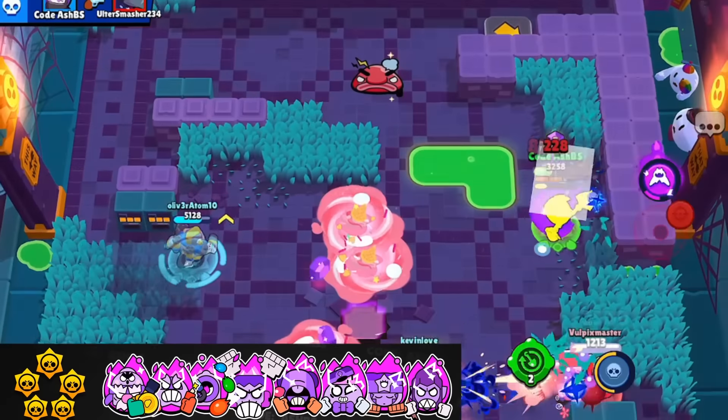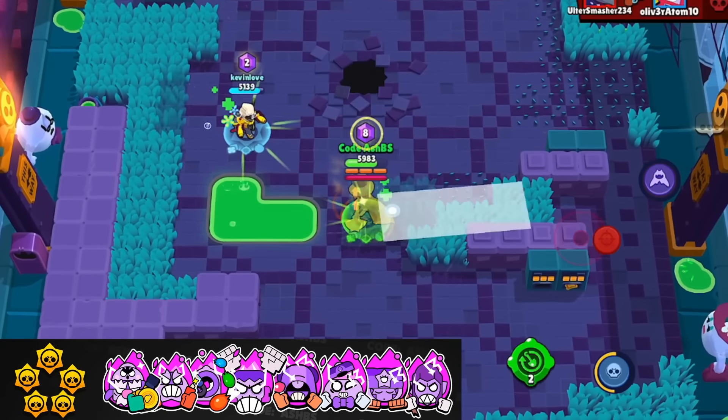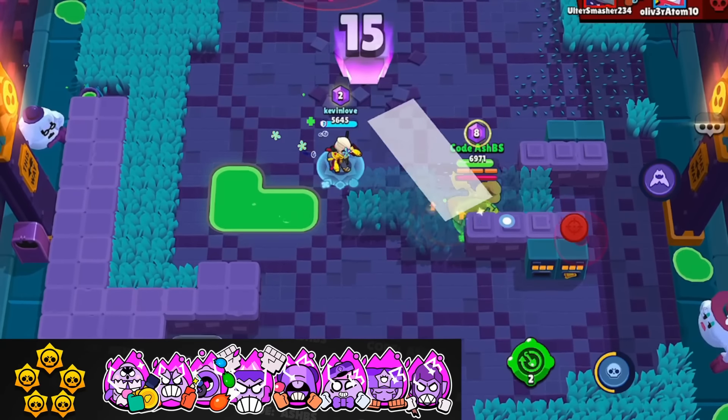And finally, for the best of the best, the five-star hypercharges. These are at five stars because of how insane they are and how difficult it is to stop these brawlers when they have their hypercharge super. These are Gale, Dynamike, Rico, Frank, Leon, Lou, Sandy, and the newest hypercharge for Mortis. Mortis's hypercharge is one of the deadliest in the game — it gives you double heal and double damage. Add the mythic gear and you're going to deal an insane amount of damage, with crazy team wipe potential to destroy the entire enemy team, making him one of the deadliest late-game brawlers in the game.